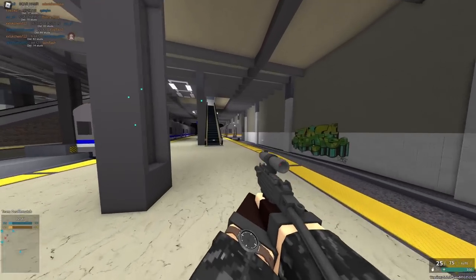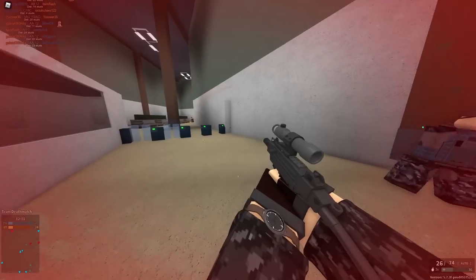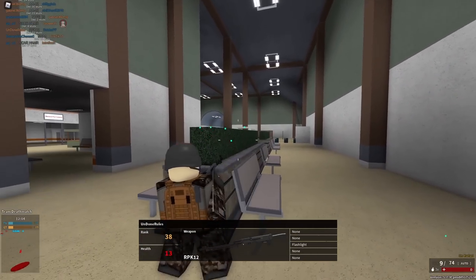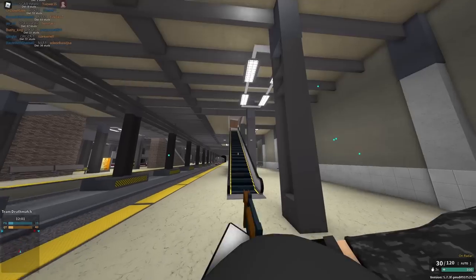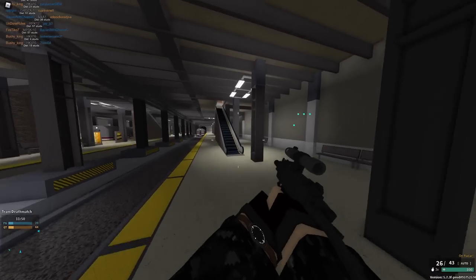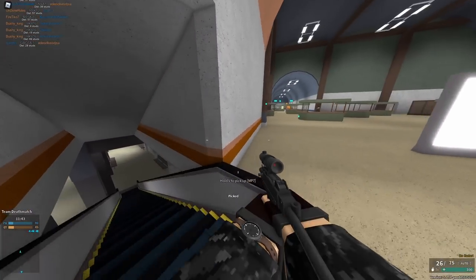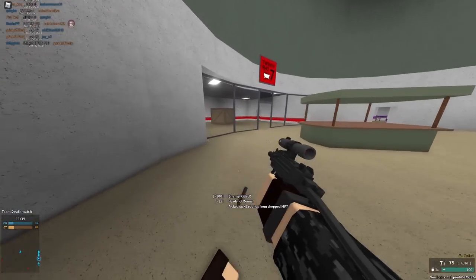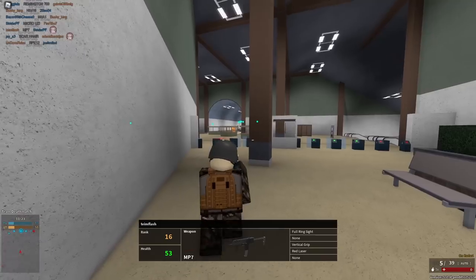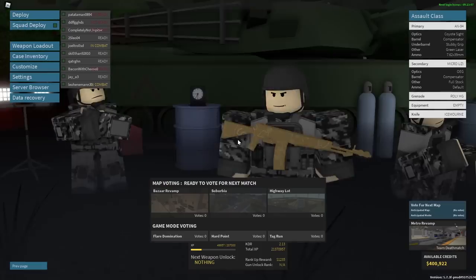Next up we have the Micro Uzi, which used to be objectively the worst machine pistol in the game. Now it's actually really good because of a few things: it got a buff — a full stock, a bigger magazine, and more reserve. Also, OEG is the only reason this gun is even viable. When you shoot it you can't tell where it's going, but with OEG the bullets are highlighted so you can correct for the annoying recoil, just like the M231. Full stock means lower recoil, and with a bigger default magazine and more reserve, this goes from a trash machine pistol to an objectively better gun — better than the Tec-9 in my opinion.